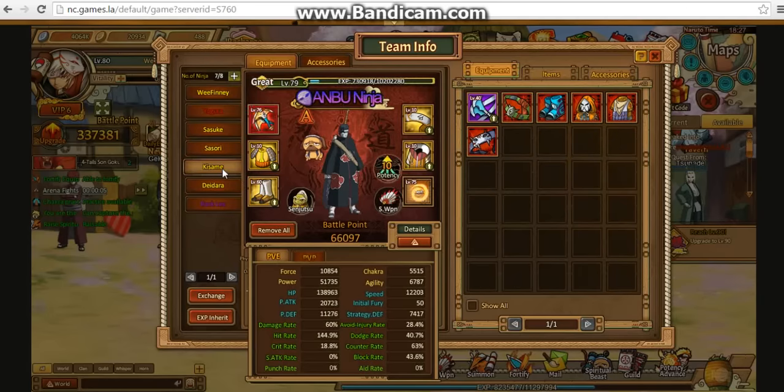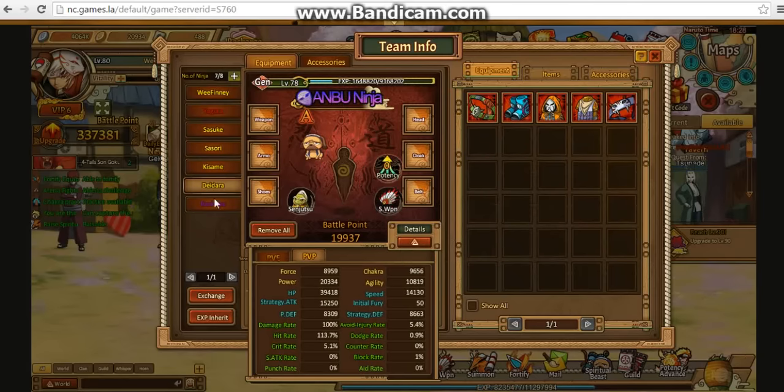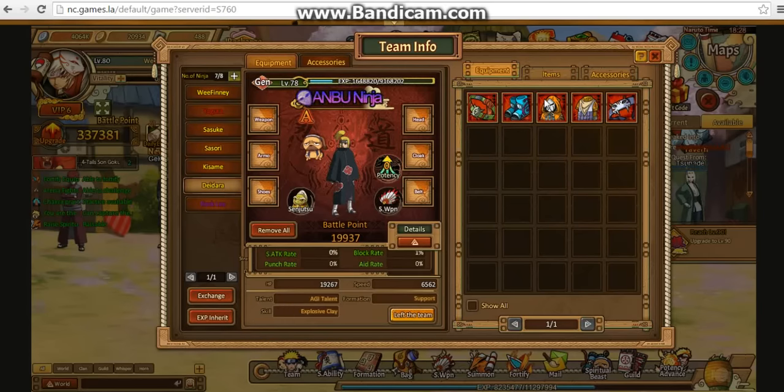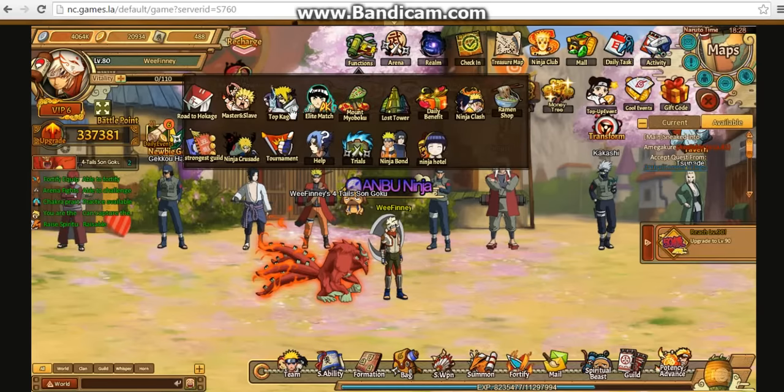There's Kisame — PvE and PvP. Decent health, almost 180k. I could probably increase it by messing about with the accessories and stuff. There's his S weapons — I could increase his S weapons as well but I'm trying to save up. There's nothing on data, I don't even know why I have these guys here. Potency levels and stuff you can see.